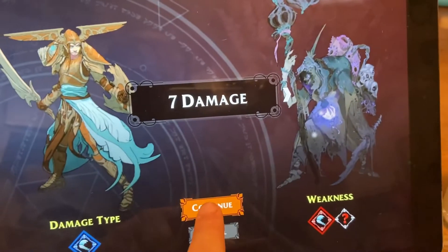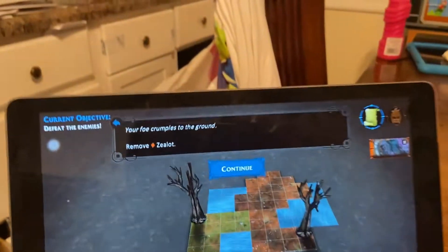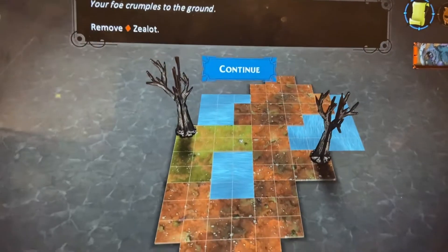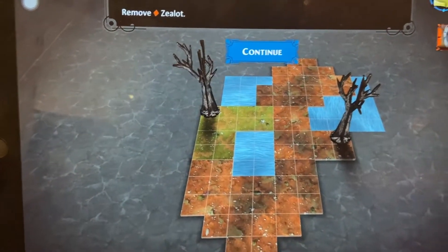They are weak to slashing, so we do seven damage - they block one - but obviously we take out the zealot without much problem. 'Your foe crumbles to the ground.' Remove orange zealot - and he is removed.